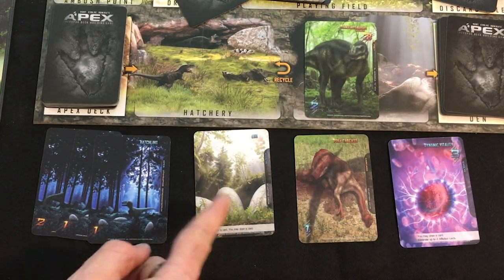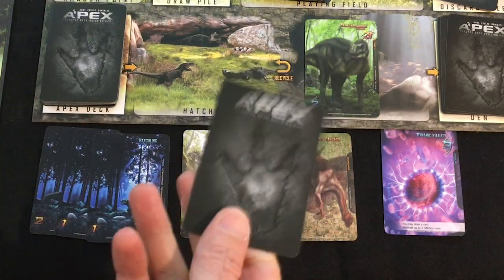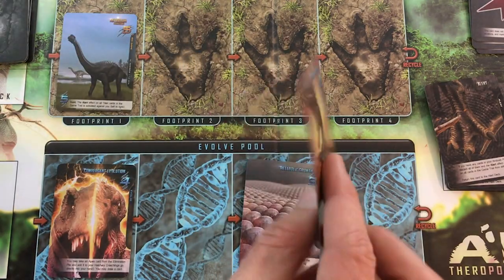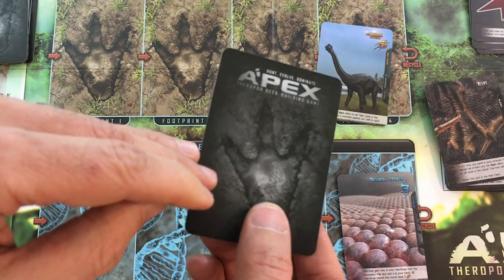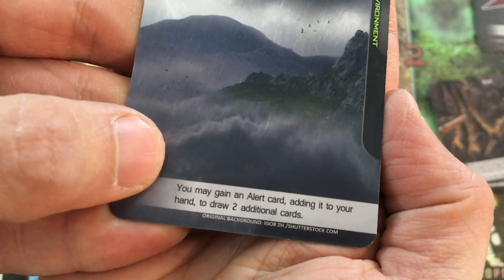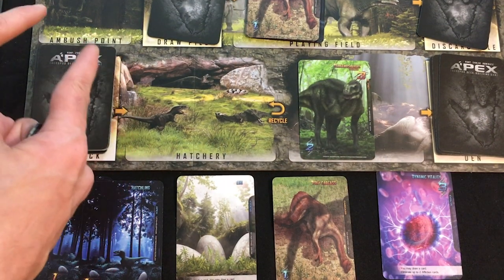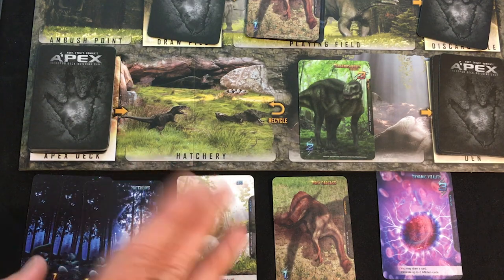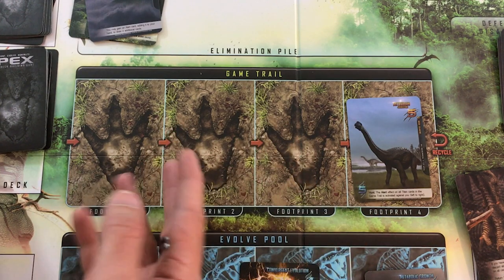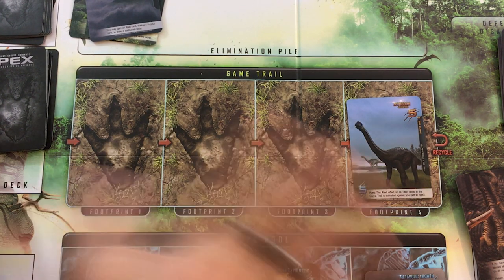Let's see what we have next turn - four combat points, an egg, one carcass, and our little healing card that also lets us draw. We should be drawing into the one-point sentinel we bought. The Triceratops is running away. And now the gloves are off - we do not have any more emergence cards to keep us safe. Ambush effects will trigger. We've got a Tropical Storm environment: you gain an alert card, adding it to your hand, and draw two additional cards. Since I have nothing in the ambush points, the alert card won't necessarily hurt me. But I'm not sure that's worth it just for two extra cards - let's not do that.